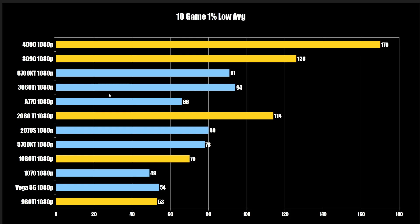The 10-game 1% low average at 1080p: the 980 Ti came in at 53, the Vega 56 was basically on par, and the 1070 fell off a bit. The 1080 Ti is at 70, the 5700 XT at 78 — a good bit ahead of the 1080 Ti — and the 2070 Super at 80. Then there's a large jump with the 2080 Ti at 114 FPS. The A770 is in roughly the same ballpark as the 1080 Ti at 1080p, and with future driver updates may improve further. The 3060 Ti edges out the 6700 XT by a little.